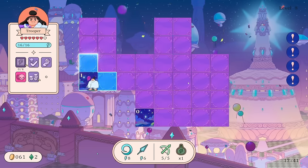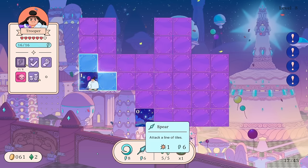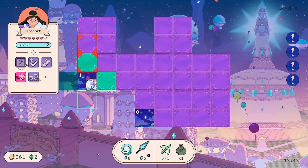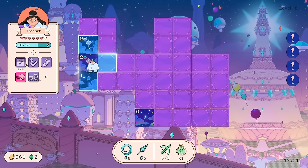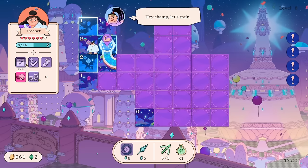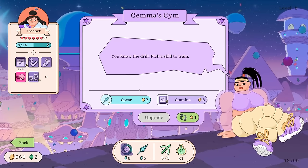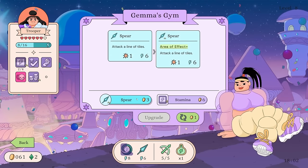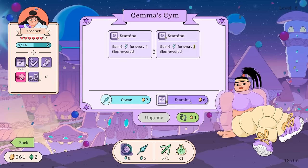I kind of like that it feels like we're moving through different areas and biomes already. The Spear has no cooldown. Why don't we Roundhouse here or something? We got Gemma's Gym — yeah, you should go to the shops first right? Spear area of effect plus — yo yo yo yo! You could upgrade Stamina again.